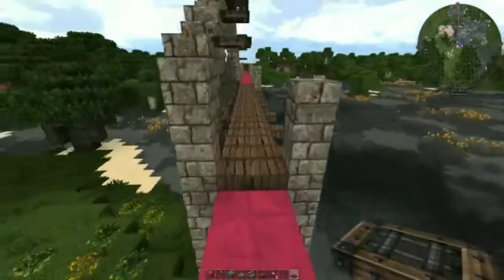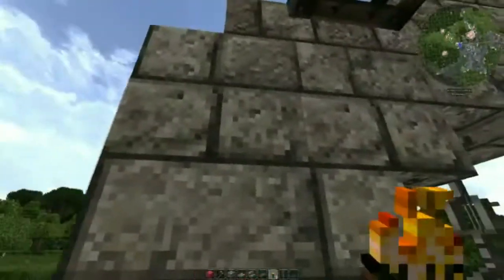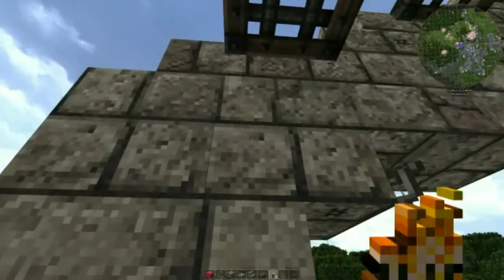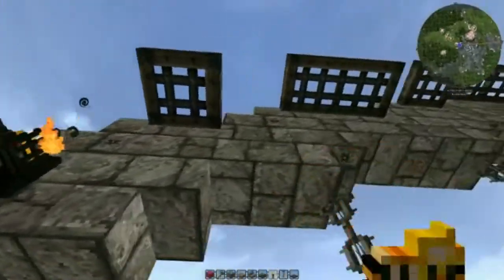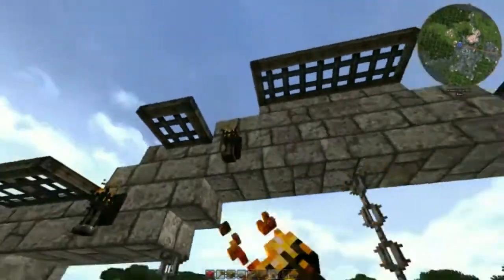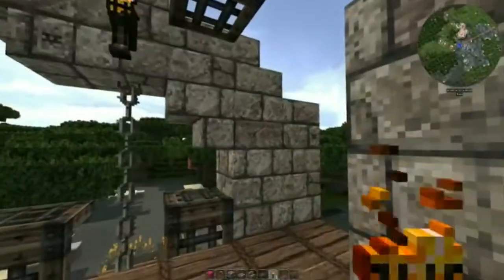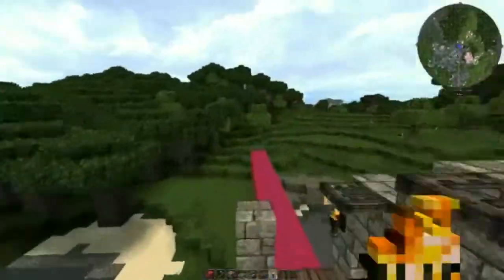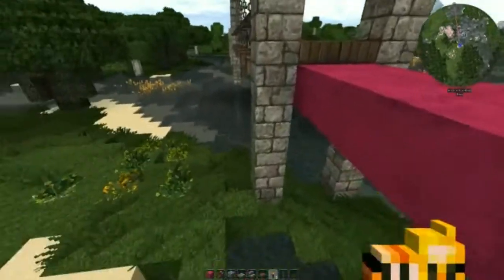Now, before we cut and paste the span, we need to add some lighting for nighttime crossings. So I'm just going to spam a bunch of torches wherever they fit. There we go.